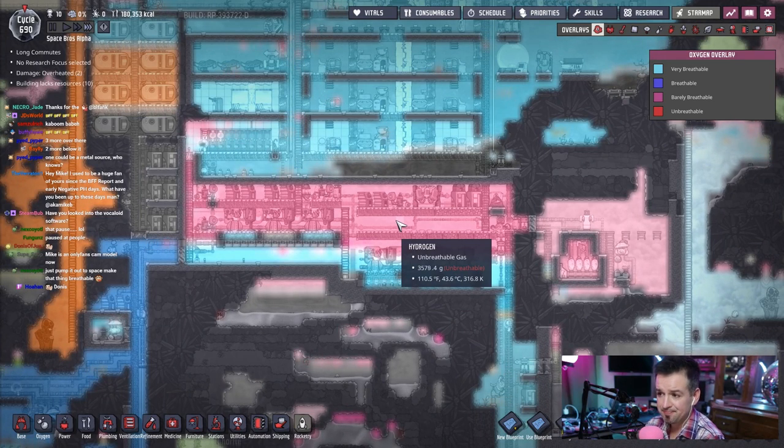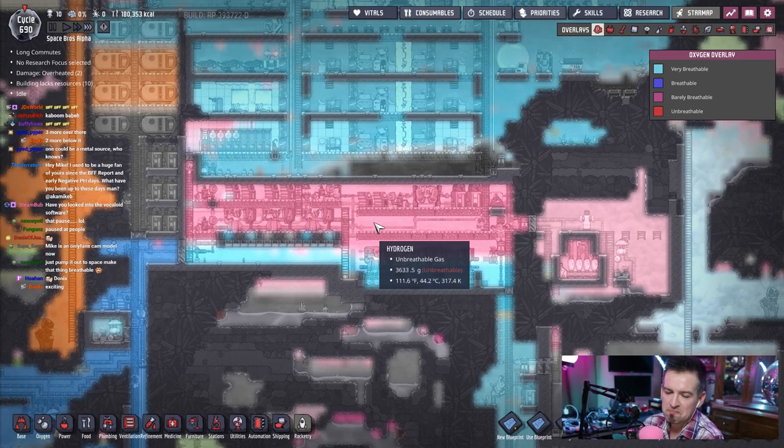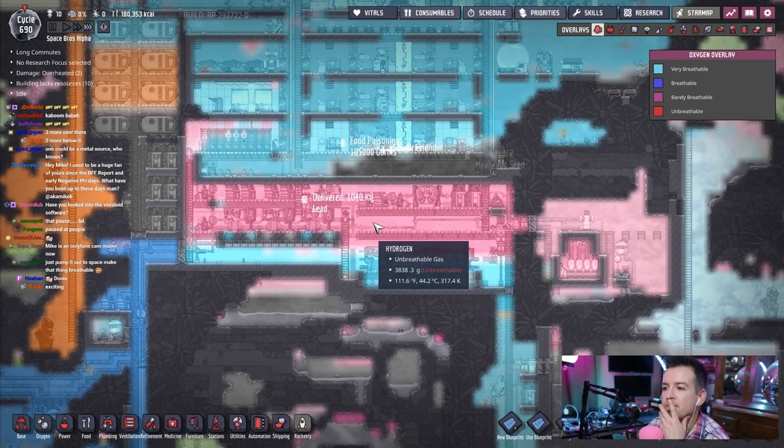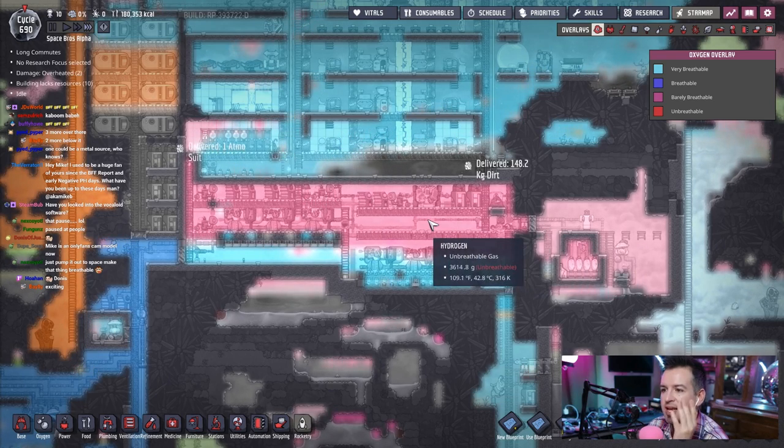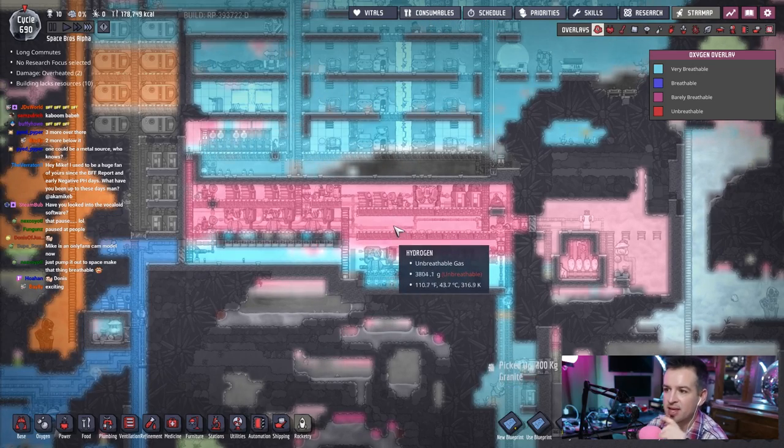Everything down here is filling up with hydrogen. Temperature is 110 degrees — a little warm, not ideal, but doable. I'm trying to think what the next thing I was going to do was. There's a lot of hydrogen here — I should probably start setting up the cooling mechanism.